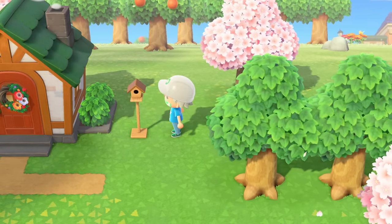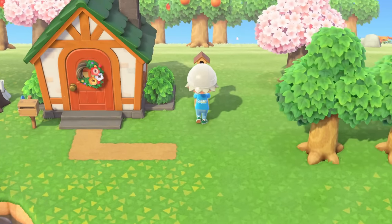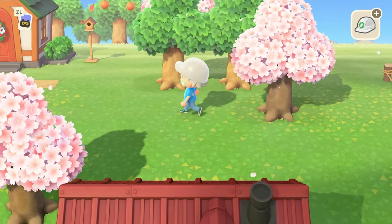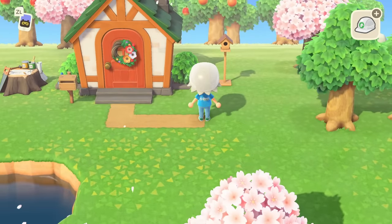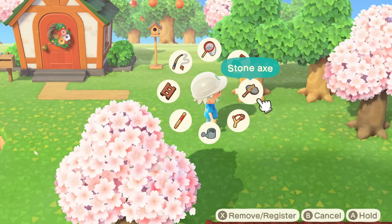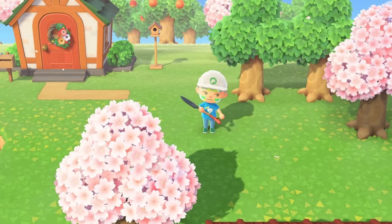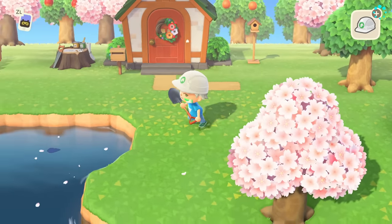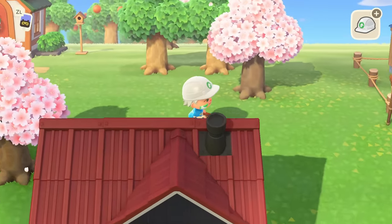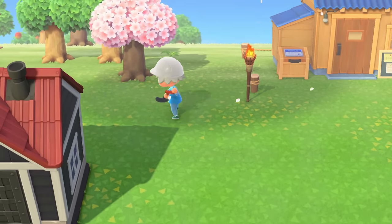The good news is I can talk you through everything that you need to do. You'll start by building a campsite, then you'll need to talk to the campers and invite them to stay on your island. Then you'll need to buy land plots to increase population size — you get that information by talking to Tom Nook. And then you'll need to get a three-star rating in your island evaluation. This is where things get a little bit more complicated and it's kind of really time-consuming to get that three-star.